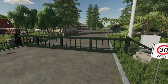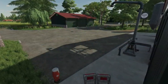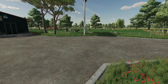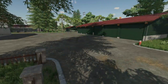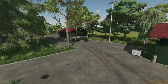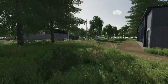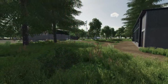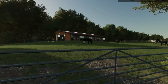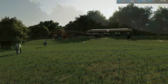NLT Modding shocked the community over the weekend with some screenshots of Green River 2022. This was a super popular map in FS17 and FS19 with a few different versions available. Though it's got some base game buildings around it, it still looks very familiar from what we're used to seeing on this map.